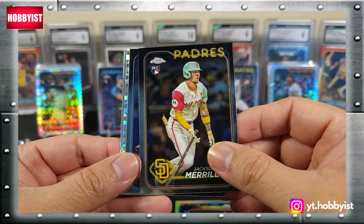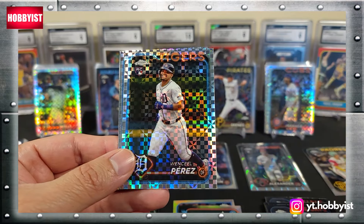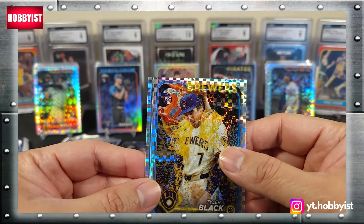Jackson Merrill on the base rookie — I'll take care of that one here in a second — Cam Eden, Wenceel Perez rookie x-fractor, and a Tyler Black x-fractor.